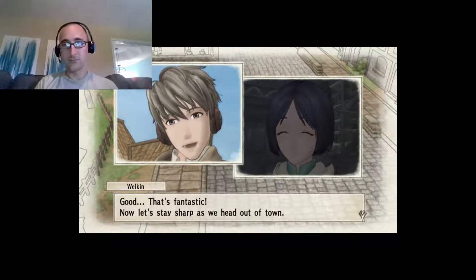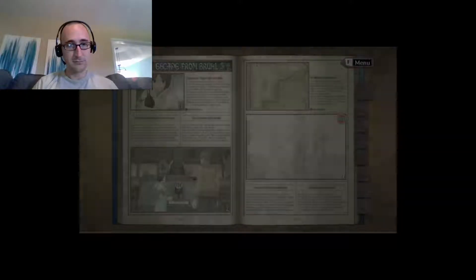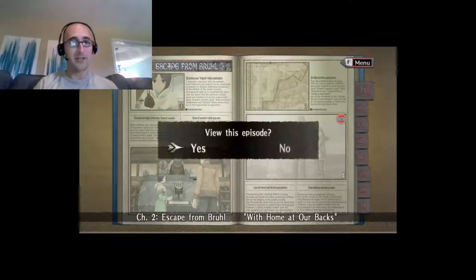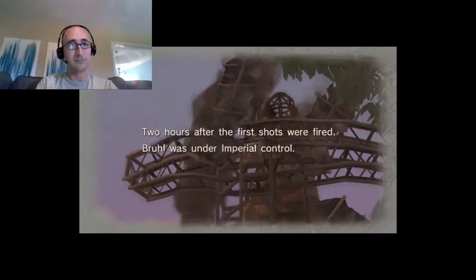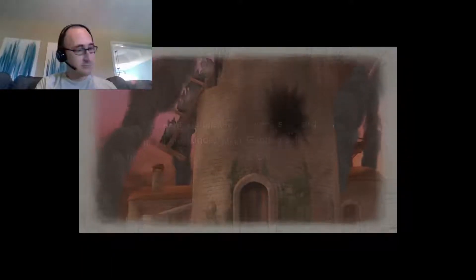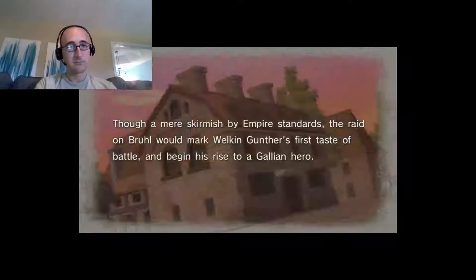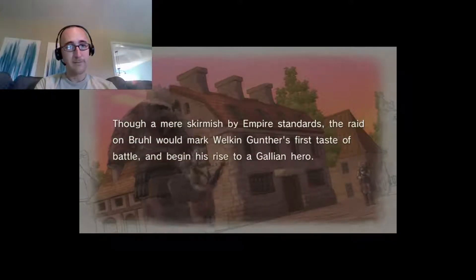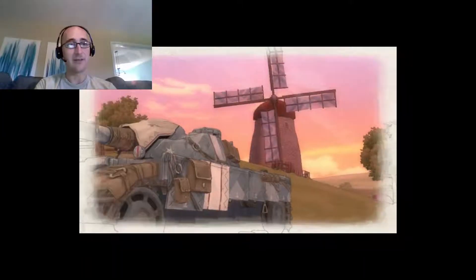Now let's stay sharp as we head out of town! Alright, let's see what the next cutscene is. The town's just devastated. Two hours after the first shots were fired, Brule was under Imperial control. Though a mere skirmish by Empire standards, the raid on Brule would mark Welkin Gunther's first taste of battle and begin his rise to a Galleon hero. Yeah, so there's troops all moving around Brule, and now they're outside of town looking back at it.